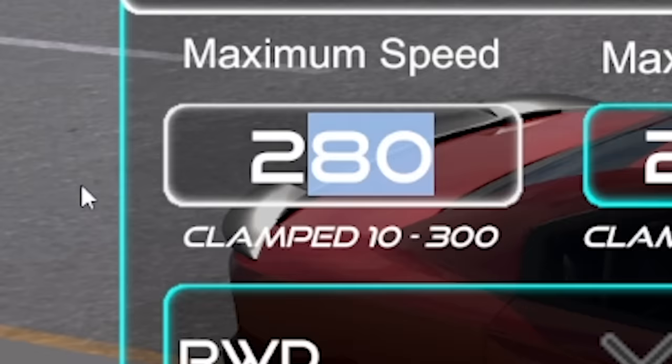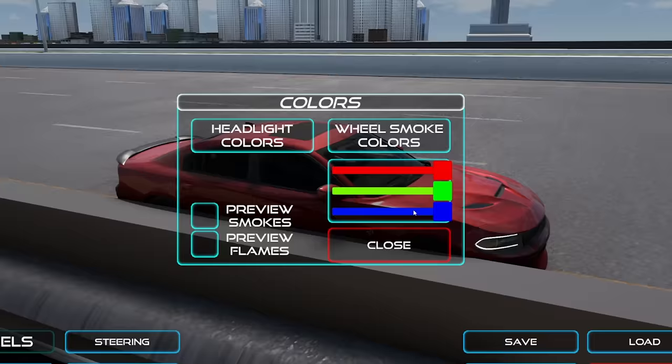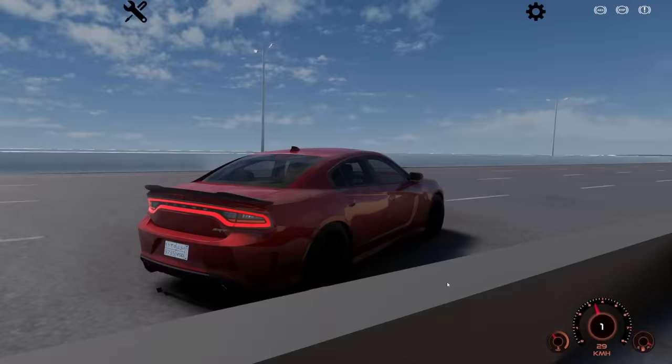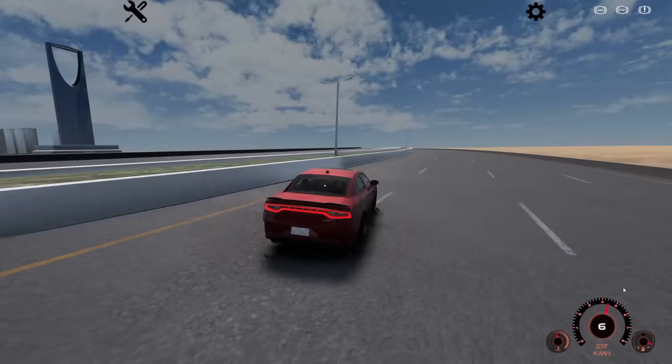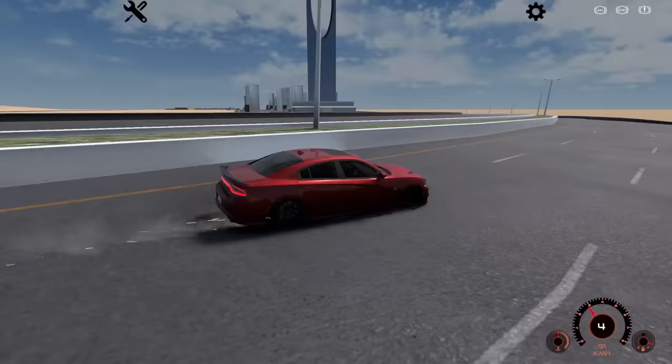We've just repaired the vehicle. I could change the color but it seems to only be the headlight colors — can't change the actual car. There are police cars too. I just want to hit a wall head-on — okay, not BeamNG, but there are damage physics here. You could definitely destroy the car enough to where you're not driving.